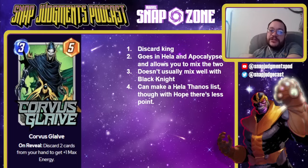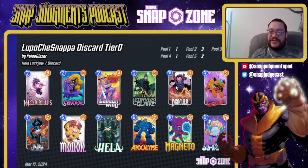Corvus is the discard king — he goes into both Hela and Apocalypse and is the tie between them. He's a 3-5 on reveal: discard two cards to get plus 1 max energy. Plus 1 energy is great — sound familiar, Hope Summers? This doesn't usually mix well with Black Knight, but occasionally will go in a deck with both. It can make Hela Thanos lists, and I would not be shocked if Hela Thanos became a thing again given the Mind Stone nerf and release of War Machine. This is Lupo Chase Snappas's Discard Tier Zero — another top Italian player who sits at the top of the Infinite Leaderboard. This deck must have Corvus; it doesn't exist without Corvus. If you have Proxima, Modok, and Corvus, you have access to an absolute ton of meta decks — go get them.